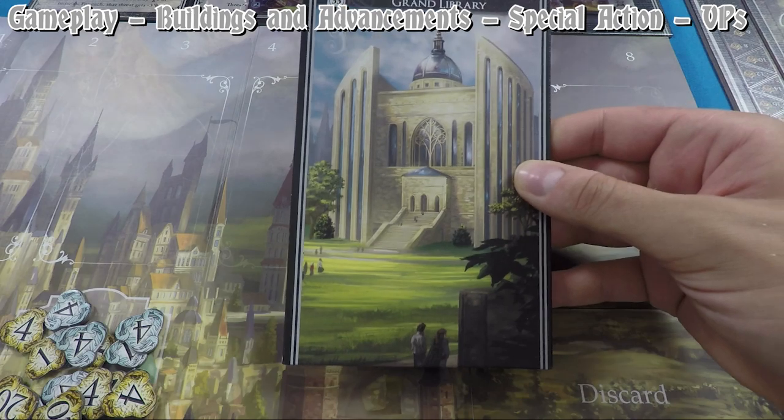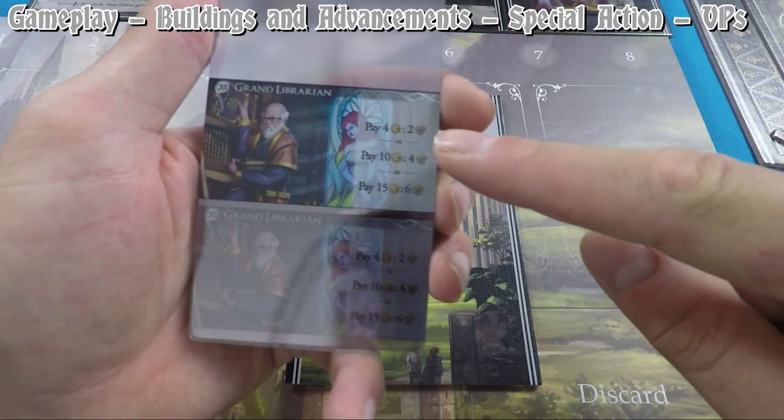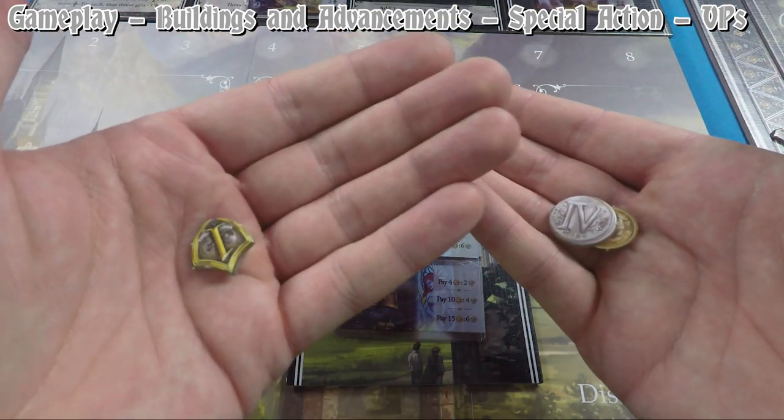The Watchtower Lookout advancement lets you place one agent on the watchtower. The Grand Library is another special building with no building ability, but the Grand Librarian advancement lets you pay money to convert it into reputation.